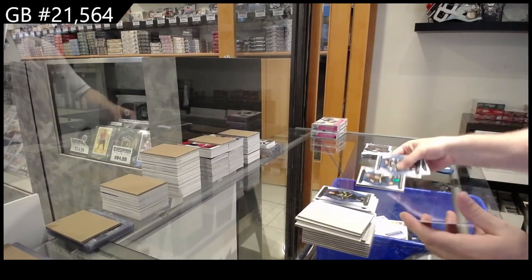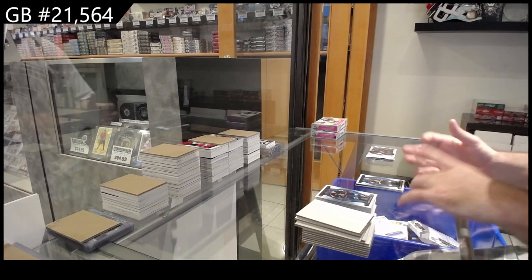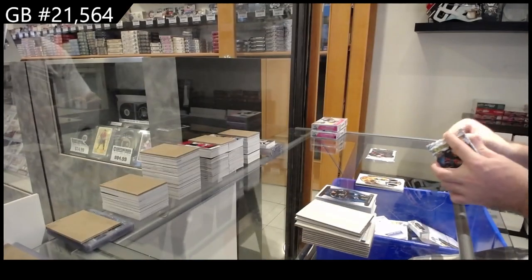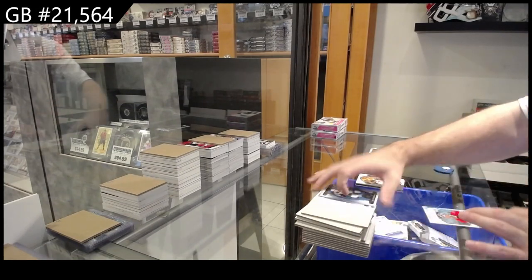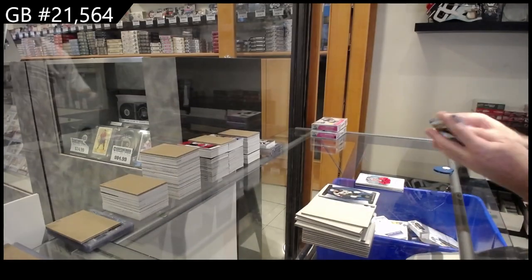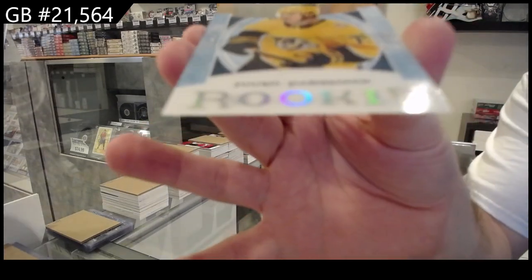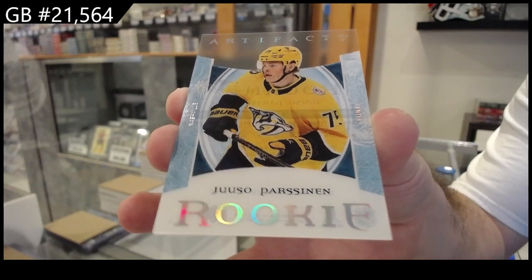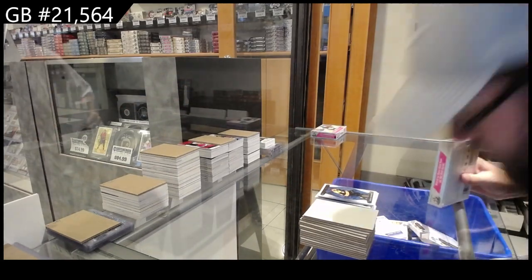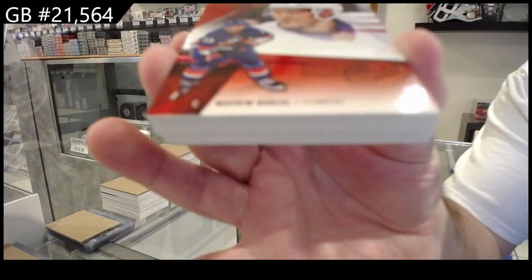We've got an oram of Larkin for the Red Wings — Dylan Larkin. 9.99 for Vegas, Stevenson. We've got a dual horizontal jersey to 149, David Posternack. Auto fax of Darcy Kemper for the Caps. Kemper, and we've got a clear rookie for Nashville, Parson. We've got a Barzal to 226.